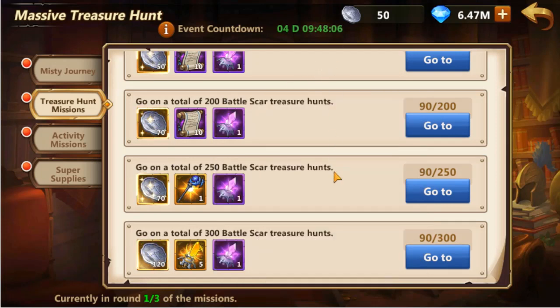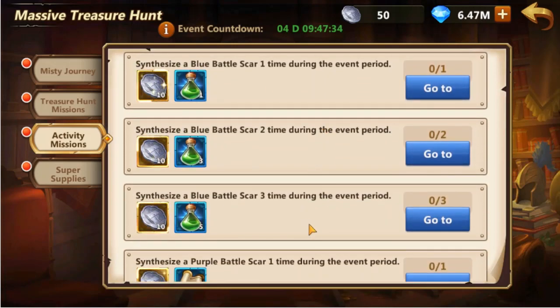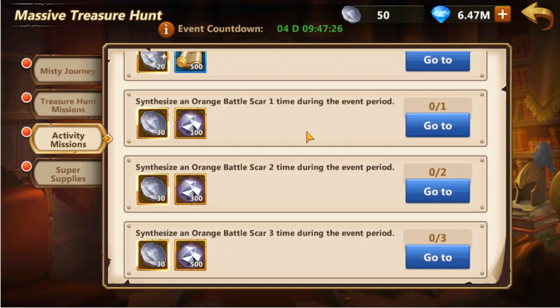These missions reset up to 2 times after completing 300 treasure hunts. Therefore, we can complete up to 900 treasure hunts to obtain additional insignia, treasure hunt permits, battle scar essence, and evil soul gathering staves. Activity missions include energy spending targets, which should be easy to complete within 5 days. On top of that, there are missions for synthesizing blue, purple, and orange battle scars. These will be difficult to complete without treasure hunt mission rewards, especially for purple and orange battle scars. With treasure hunt missions, completing 300 treasure hunts grants battle scar essence sufficient for 1 purple and 1 orange battle scar.